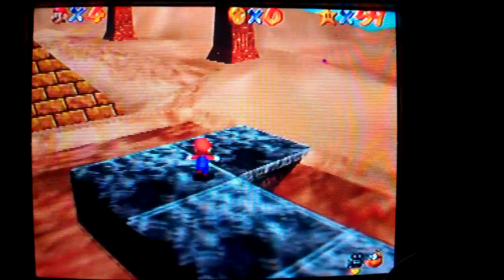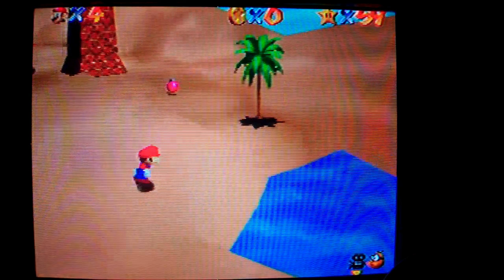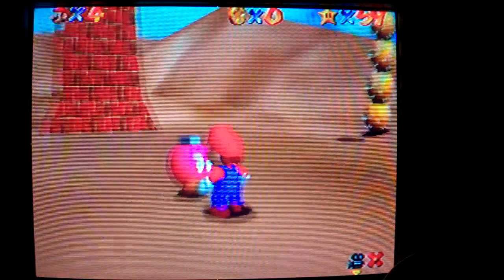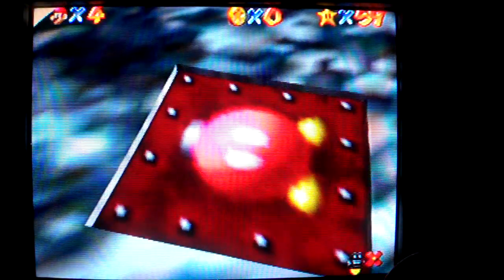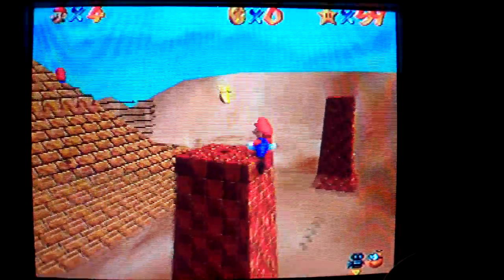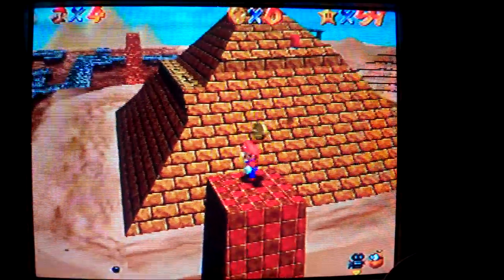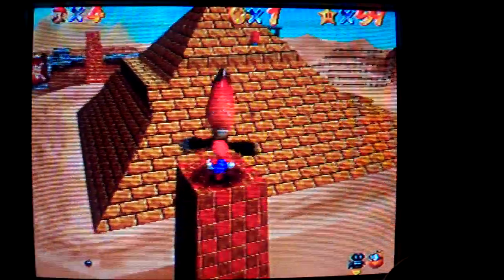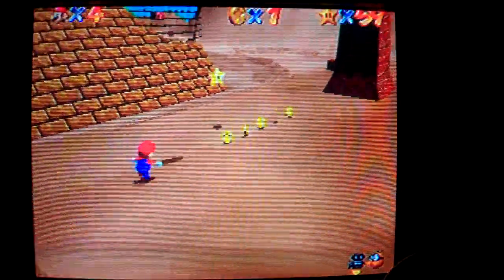These levels from now on — or maybe even before, like Lethal Lava Land maybe — are gonna be longer and tougher probably. There's a Pink Bob-omb as well. This is the time you really want to talk to the Pink Bob-omb if you want to open the cannon. The time you want it more than any other time is when you're trying to get the In the Talons of the Big Bird star, because otherwise during the cutscene of you talking to the Pink Bob-omb, the Big Bird could actually steal your hat, as he's known to do. But since he's too carried away with the star in his hands, that's when you want to get it.